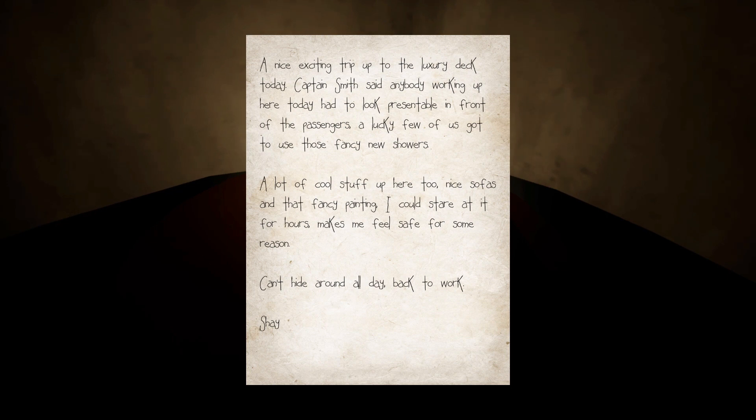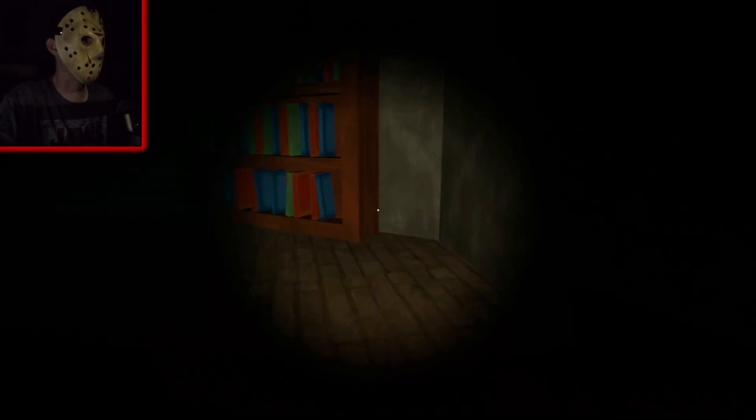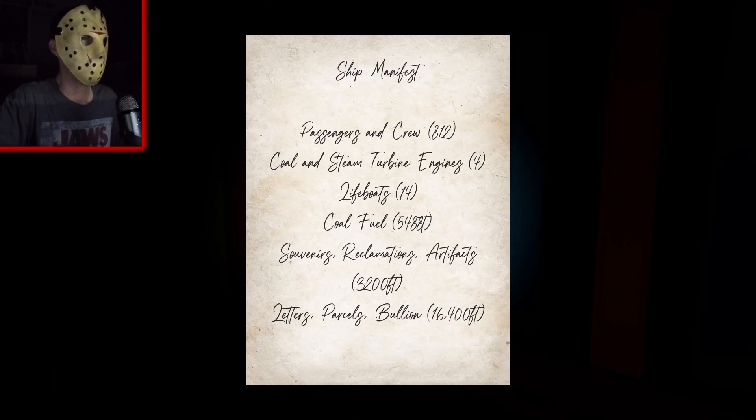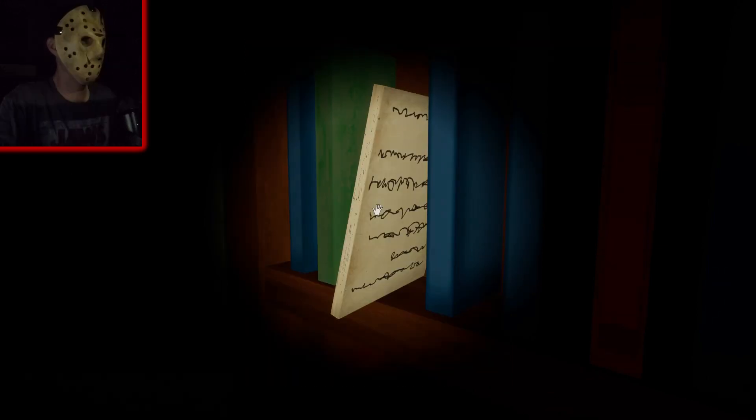Nice exciting trip up to the luxury deck today. Captain Smith said anybody working up here had to look presentable in front of the passengers. A lucky few of us got to use those fancy new showers. A lot of cool stuff up here too — nice sofas and that fancy painting, I could stare at it for hours, makes me feel safe for some reason. Can't hide around all day, back to work. Alright Shay, nice to meet you. Ship manifest — passengers and crew. I probably don't even know all that.